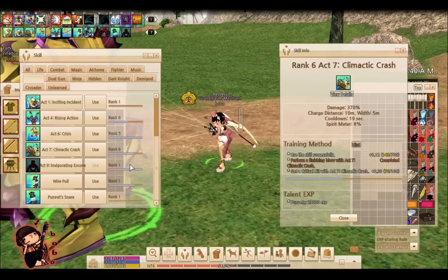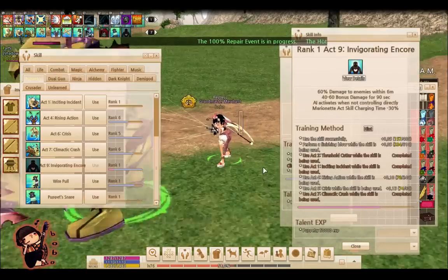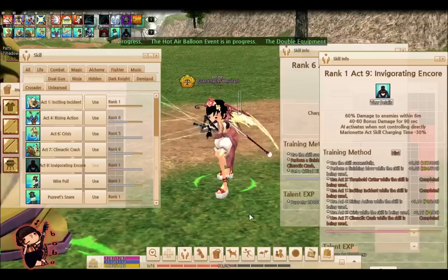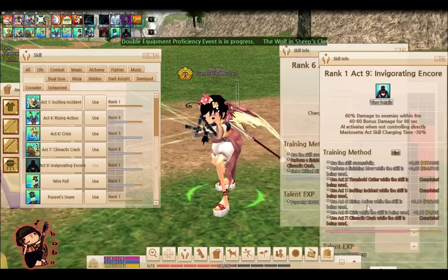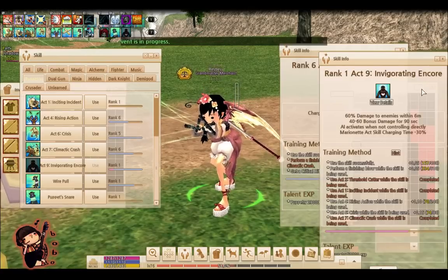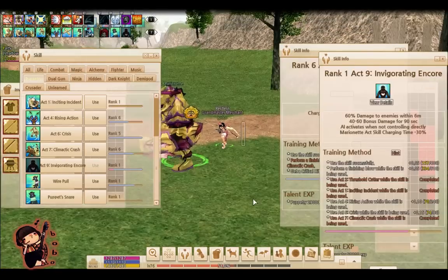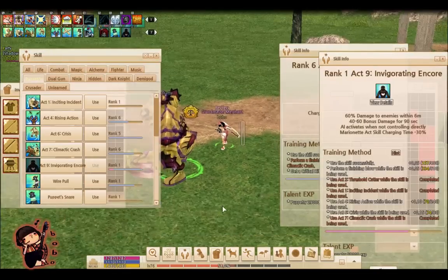And last is Invigorating Encore. In order to actually activate this skill, you need to increase your puppetry bar. You can see the little bar right next to my character — this little meter bar. This gets filled up every time you start using other puppetry skills. Some skills give more than others, so gauge which gives the most. Once it gets to a full bar, you're able to use Invigorating Encore. What that does is it lets the marionette control by itself — you don't need to hold it, it starts to fight on its own — and it apparently does some extra bonus damage, acting like a pet.